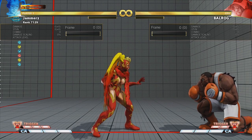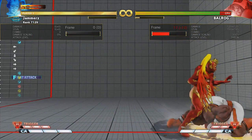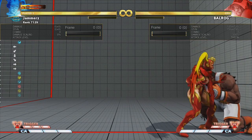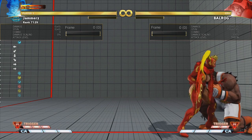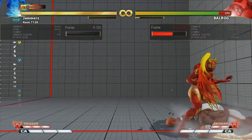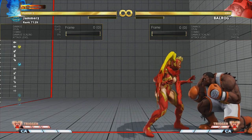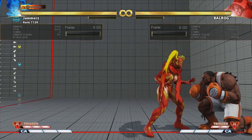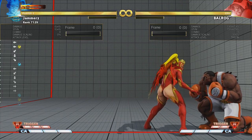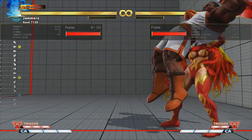We're going to talk about Mika's regular brimstone — it looks like this. We all know how this move works: she basically cartwheels over the opponent, picks them up, and throws them away close to the corner. Now when you land the brimstone, the first thing you need to know is you get 20 knockdown frames to work with. That means you've got 20 frames before the opponent gets up and is able to do something.